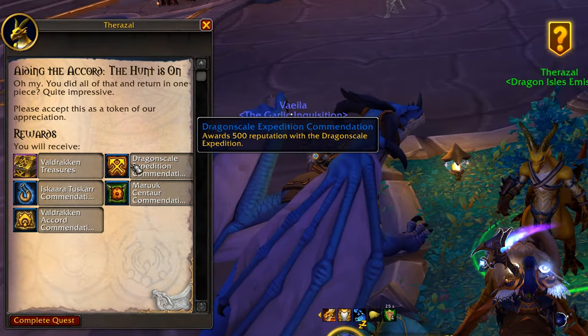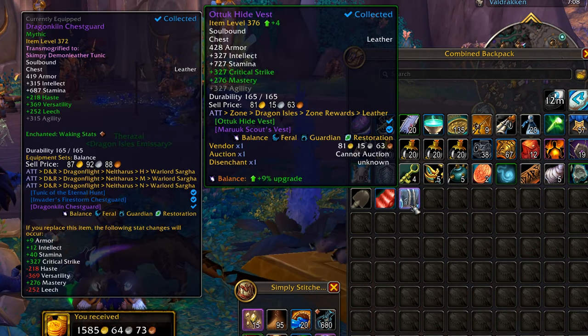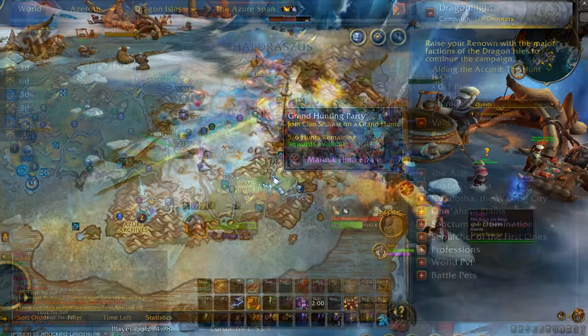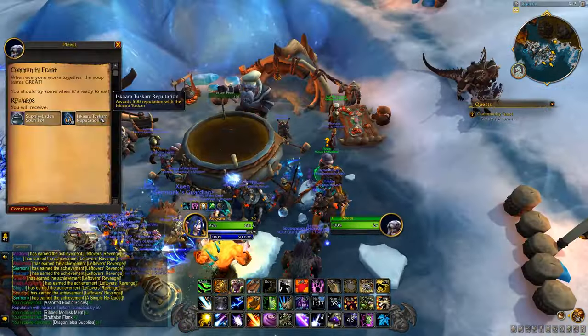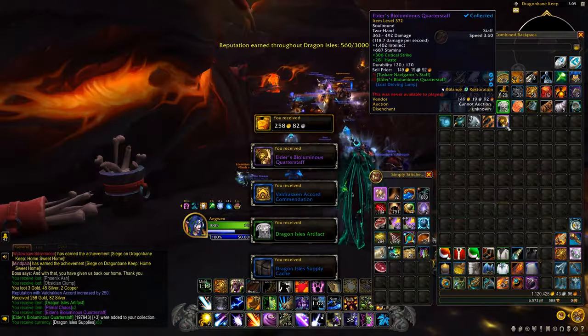Then work towards completing your weekly 4000 reputation quest, since it gives you a chest that guarantees an epic drop. As well as the hunts that appear all over the continent — the soup event quest also gives a weekly item, and the siege of Dragonbane Keep also gives you an epic item per week.